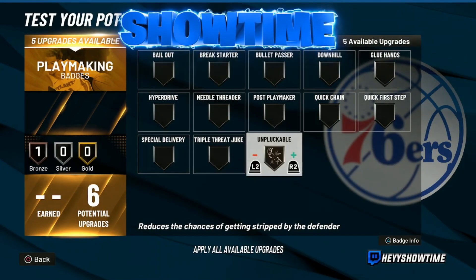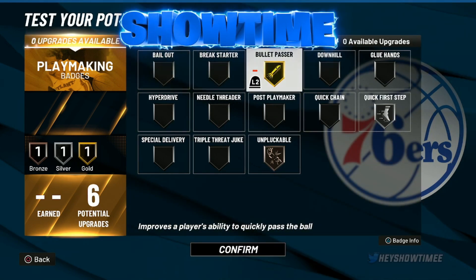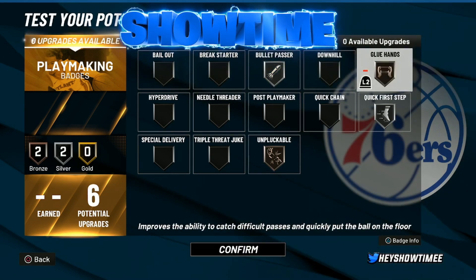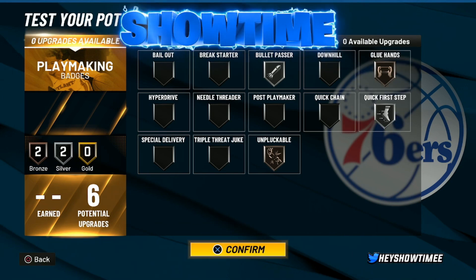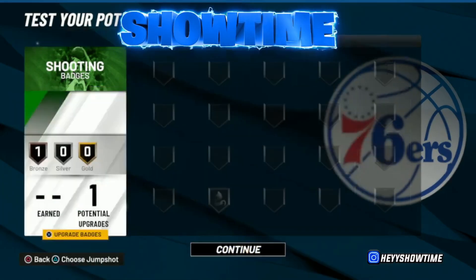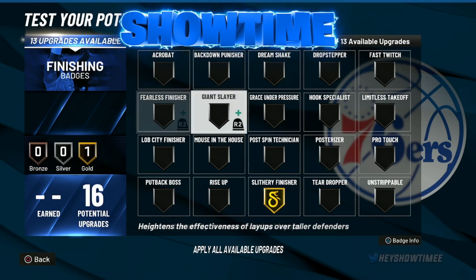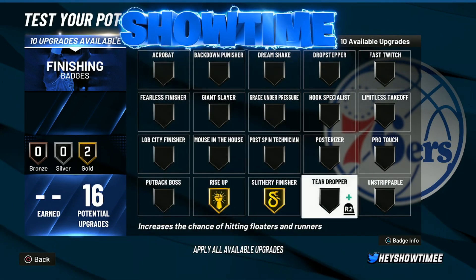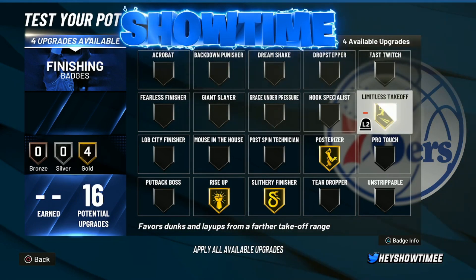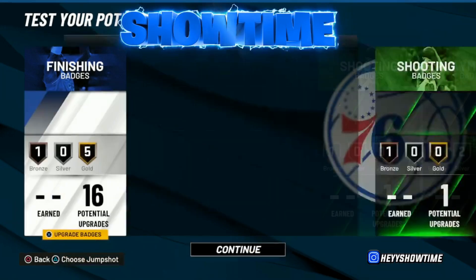For playmaking, Unpluckable Bronze, Quick First Step Silver, Bullet Pass Gold, and Glue Hands — this is what I've been using. For shooting, Slippery Off-Ball — no brainer. For finishing, Slithery Finisher — I sometimes go Fearless but recently went back to Slithery. Rise Up, Posterizer, Limitless Takeoff, Fast Twitch, and Lob City Finisher on Bronze.